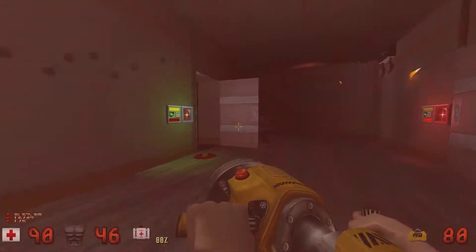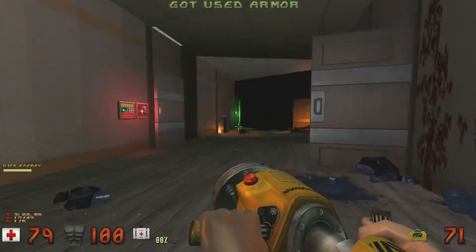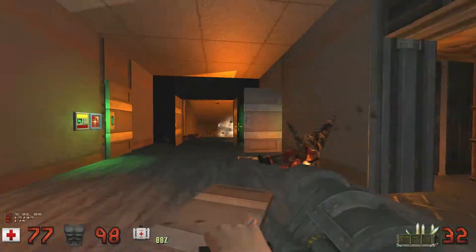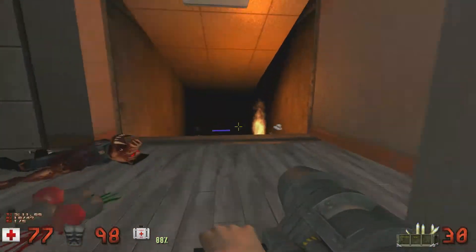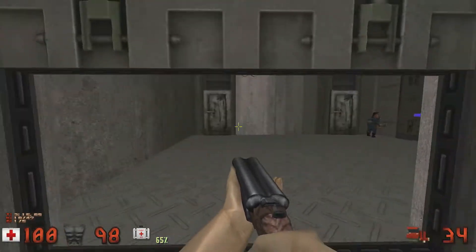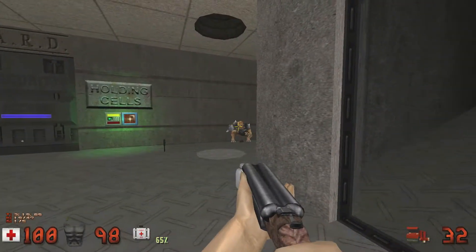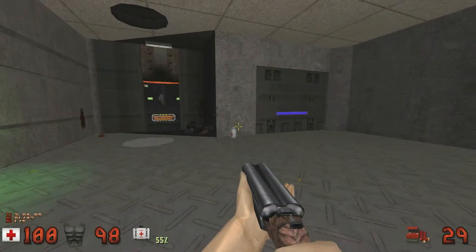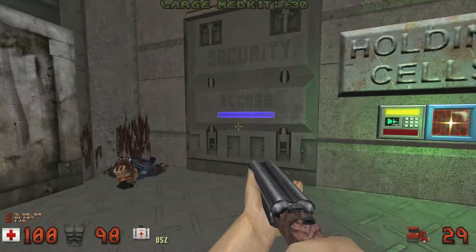He didn't spawn this time — I'm not going to complain about that. Let's just take out the pig tank. I'm going to rocket it from a safe distance. The pig cop's dead — fine by me. We'll switch to the super shotty for now and take out the enforcers. We'll grab the jetpack a bit later because I don't need it right now, but we'll use it for the holding cells.